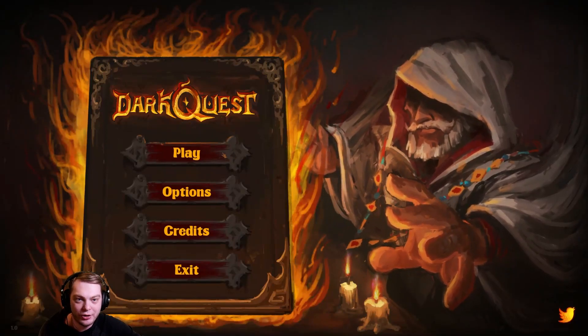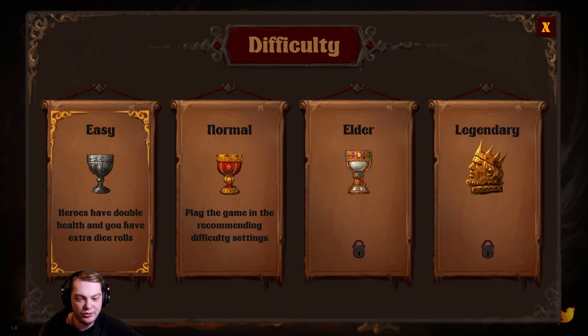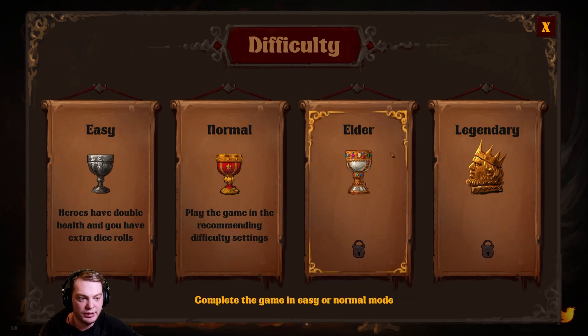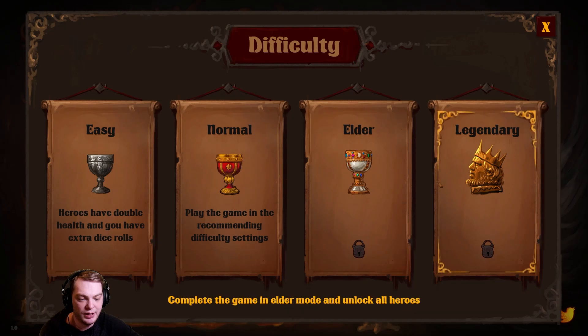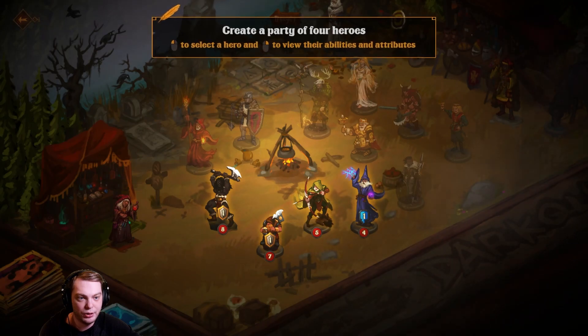What is up, I'm back. I'm playing Dark Quest 3 today. On easy, heroes have double health and you can have extra dice rolls, or you can play a normal game, or elder or legendary — but we can't play those yet. So let's do normal. Who dares challenge me?